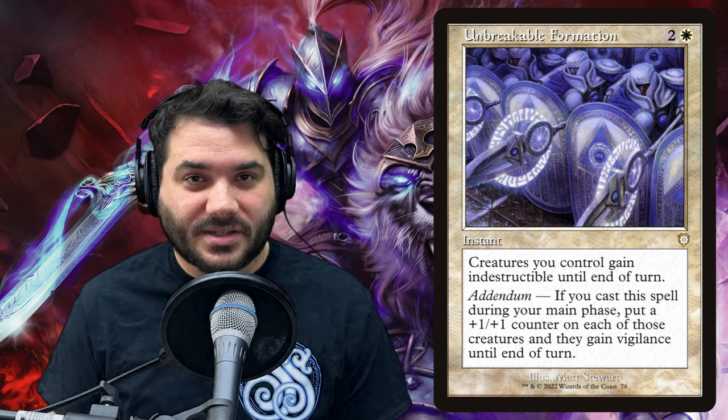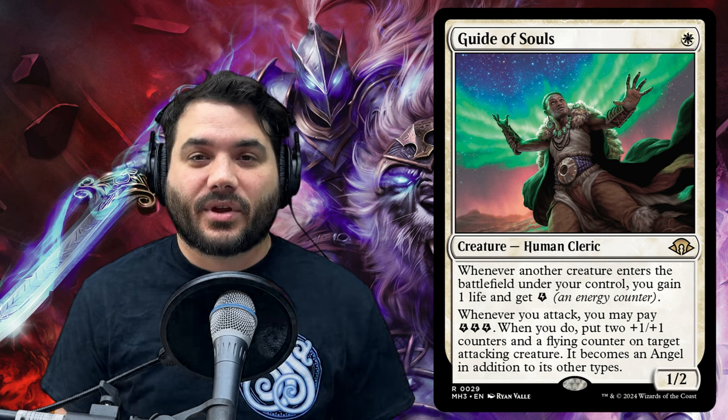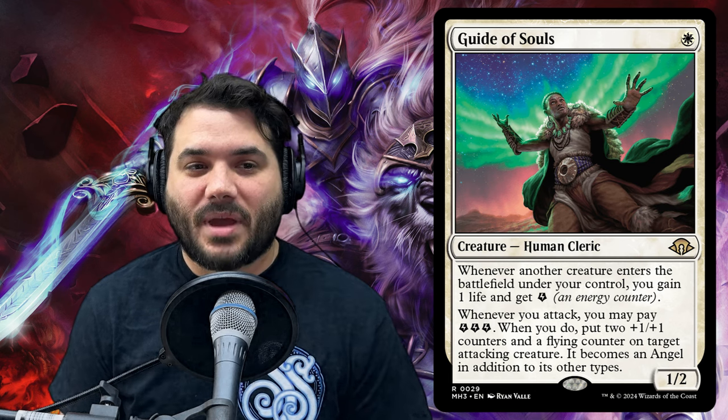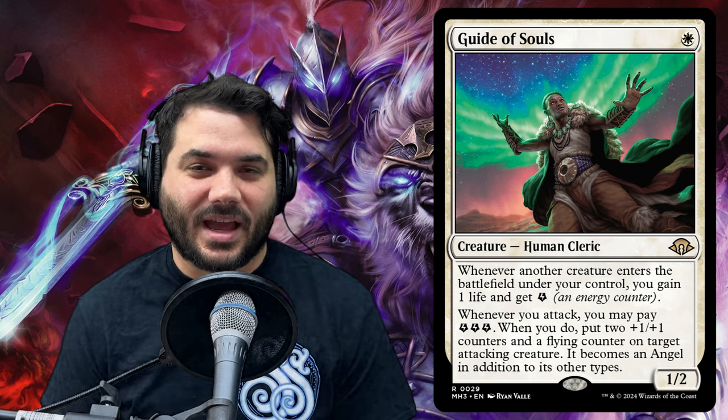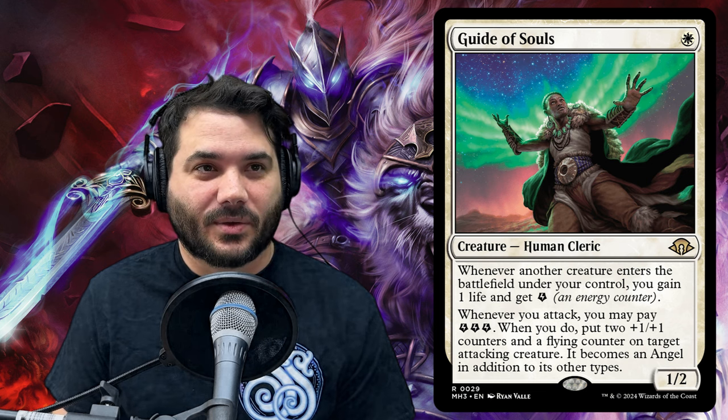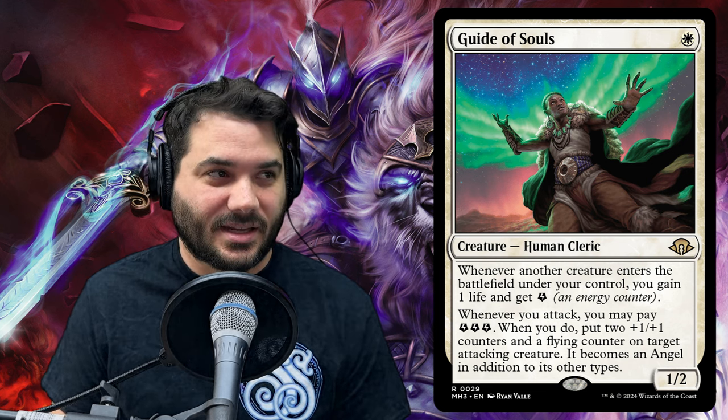Now we've got another new card from Modern Horizons 3 called Guide of Souls — a 1/2 human cleric for one white mana. Whenever another creature enters the battlefield under your control, you gain one life and get an energy counter. Whenever you attack, you may pay three energy to put two +1/+1 counters and a flying counter on a target attacking creature, and it becomes an angel in addition to its other types. So once per combat you can spend three energy for a permanent buff — +1/+1 counters plus evasion via flying. Especially strong at just one mana, it really helps lower our curve.